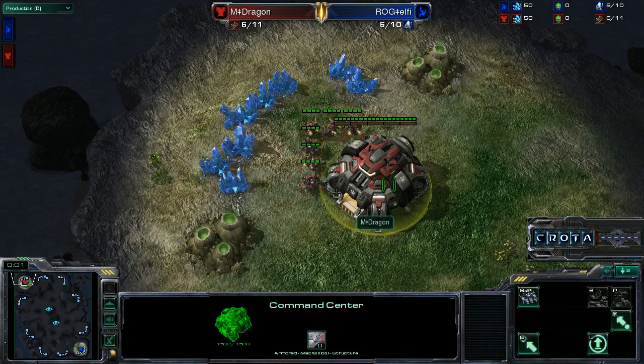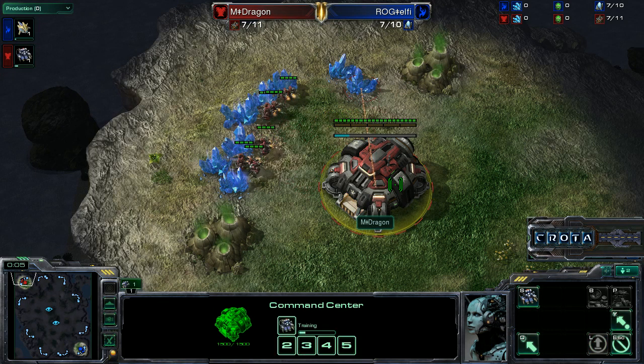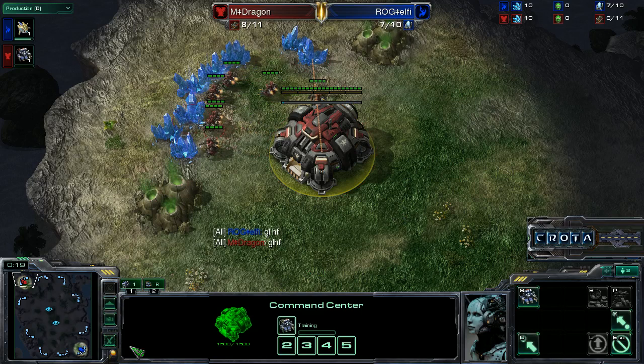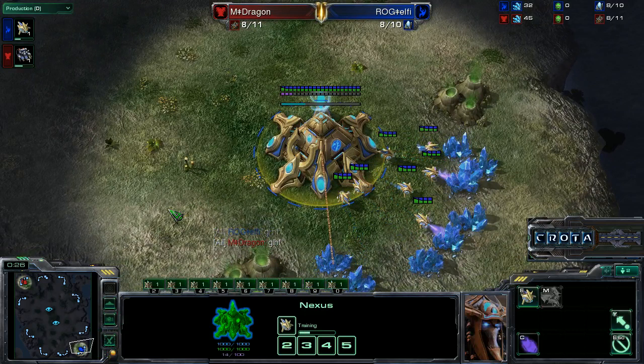Hello everyone, this is Crote giving you a shoutcast for game one in a series between Dragon versus Elphi here on Ohana. This is going to be a Terran versus Protoss matchup. Dragon has spawned in the top left-hand side of the map as the red Terran player, meanwhile Elphi is spawning as the blue Protoss on the bottom right.